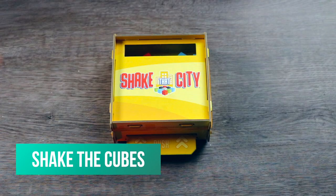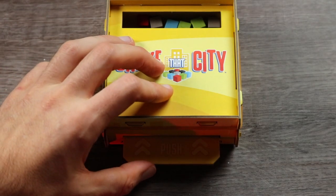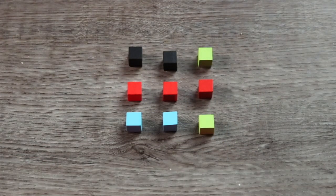During the shake cubes phase, the active player shakes the cube shaker. While the cube shaker is sturdy, it's best not to pick it up and shake it along the table, making sure it gets a good mix. Before this next step, make sure the cube shaker is aligned in the same orientation as the player boards and not angled. Then the active player pushes in the slider until they hear the cubes fall and lifts it to reveal the 3x3 cube grid pattern left behind. So satisfying.